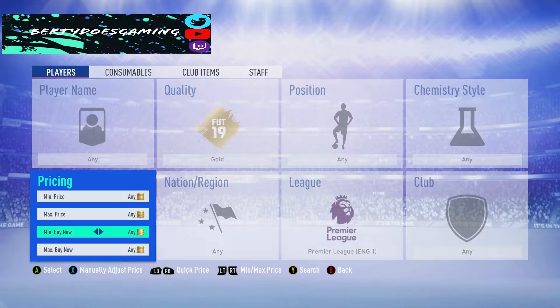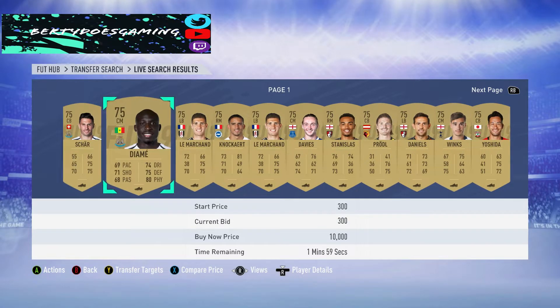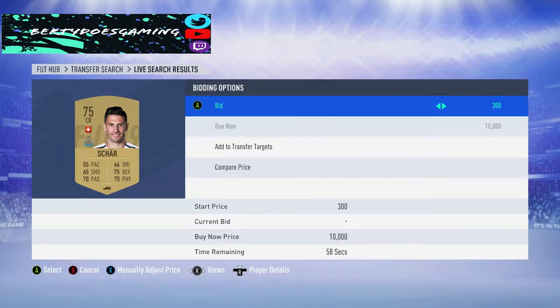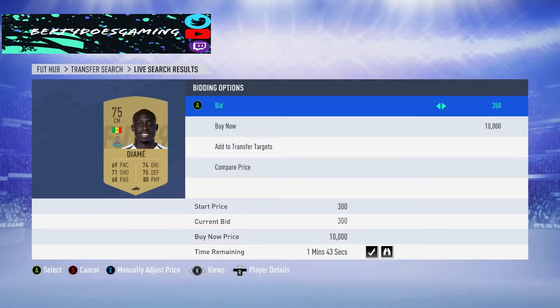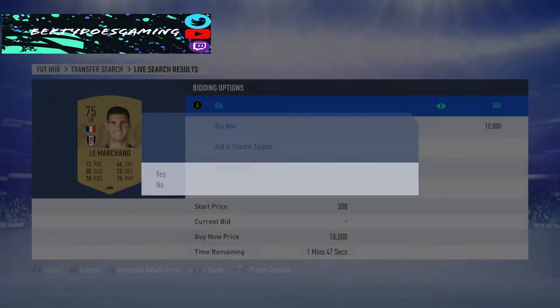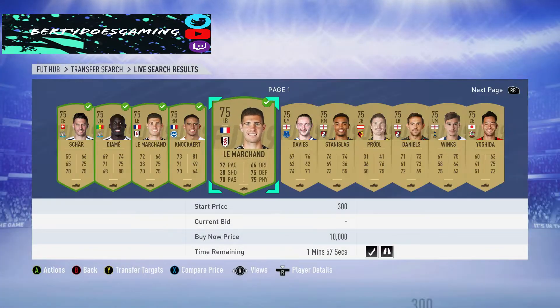The idea behind this is to go on a mass bidding of 300 coins or 350, for example. If the minimum buy now is at 600 coins, you go up to 400 coins and then match that lowest buy now, and people will buy them. What you do is just sweep 350 across the board. If you can get a 300 in there, go for it.